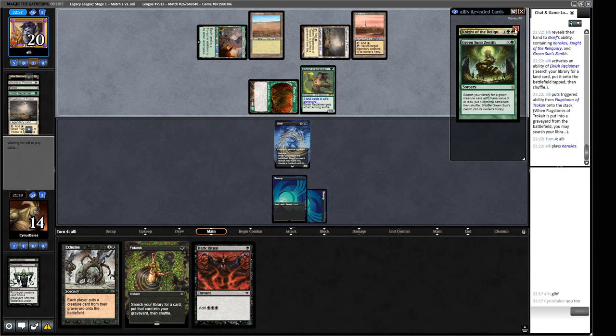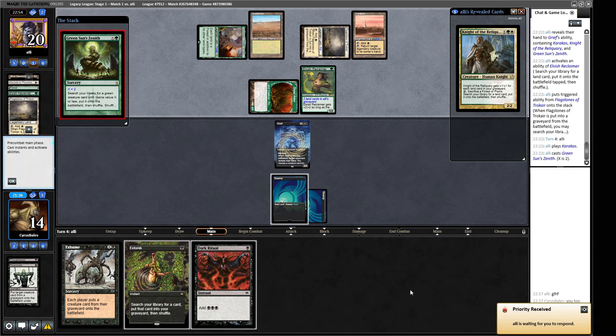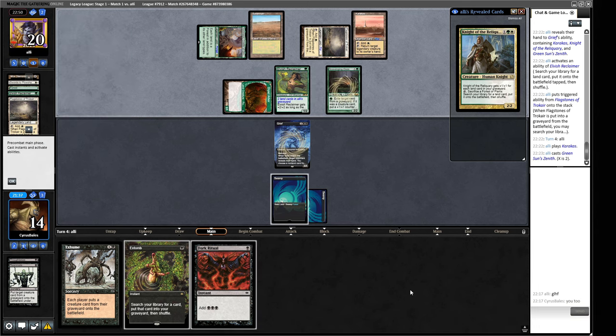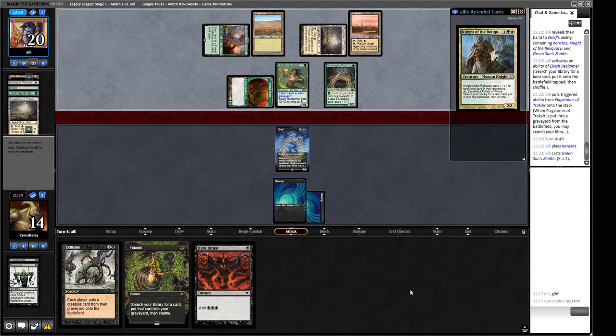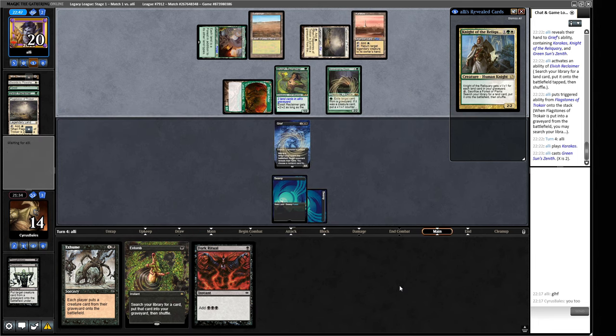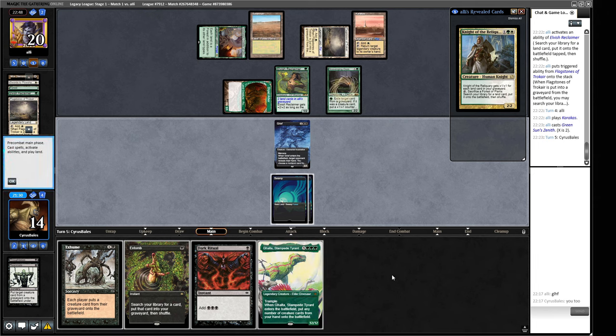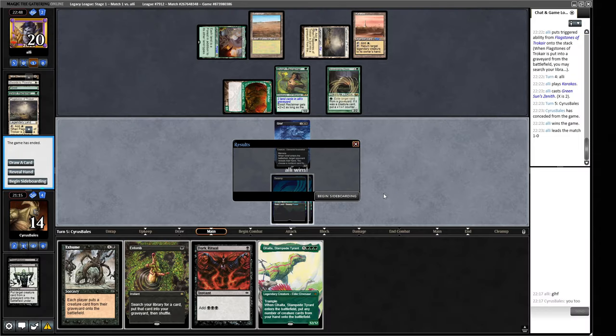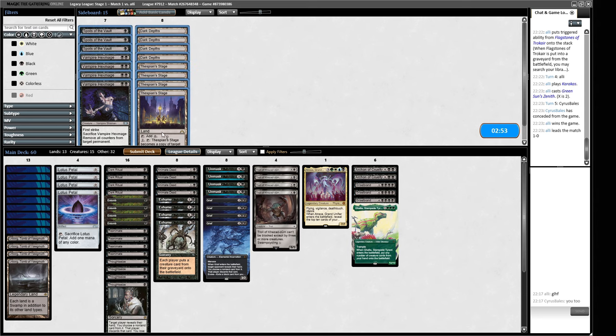They've got a Scavenging Ooze. Dark Depths is really poor against the Green-White Depths deck. Do I think we can actually realistically win this game now? We basically can't use our graveyard from this point onwards. We're gonna need so much time and mana - I think it's just not worth wasting our time here. Our opponent has got this one. We are going on the plan here because reanimation is so bad against what our opponent's bringing.